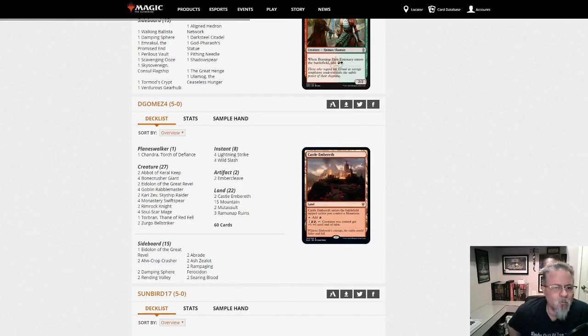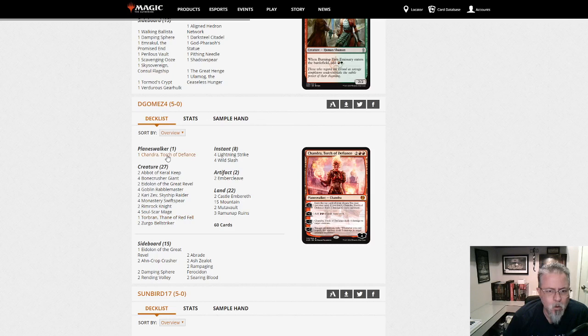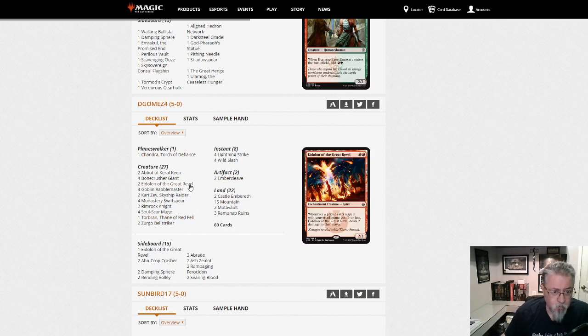D Gomez 4 with a Mono Red Aggro deck. This one is topping out at just the one Tor Brand and one Chandra, a couple Ember Cleaves. This is a get-them-dead-fast deck — two Eidolon of the Great Rebel. Definitely trying to kill you quick.